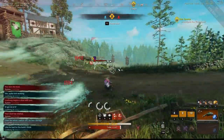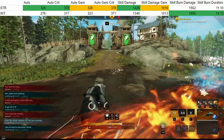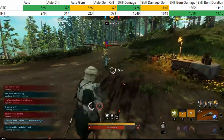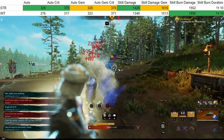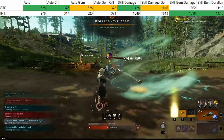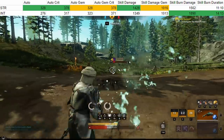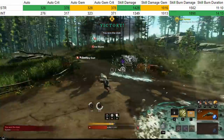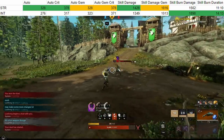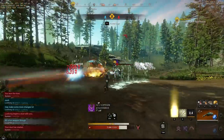So what's the conclusion? Whether you go int or strength, it doesn't really matter as long as you slot in an int gem. With an int gem, auto attacks for intelligence basically do the same amount of damage as strength — only about a 5 to 7 damage difference depending on whether you crit or not. The main concern is slotting in an int gem and having your skills do significantly less damage, which affected both strength and intelligence mortar shots equally. Overall, strength still comes out on top, mostly by just a little bit, but both builds are pretty good if you slot in an int gem for intelligence.